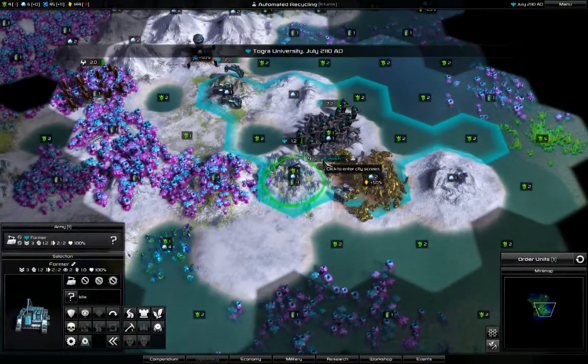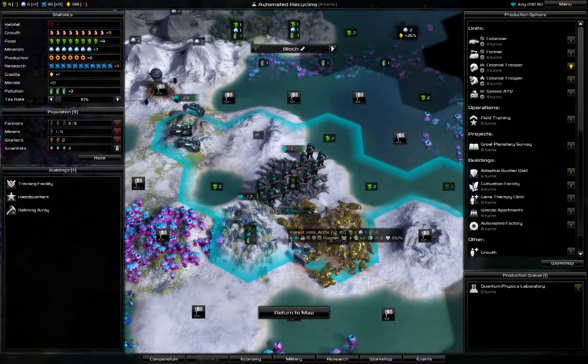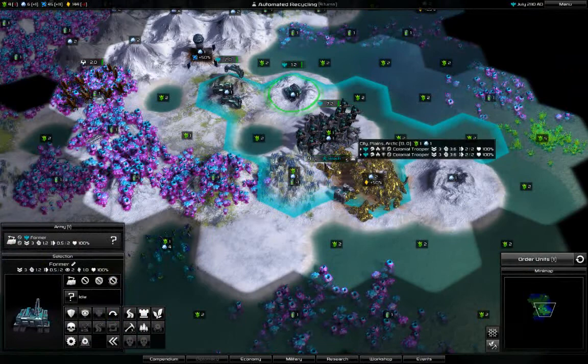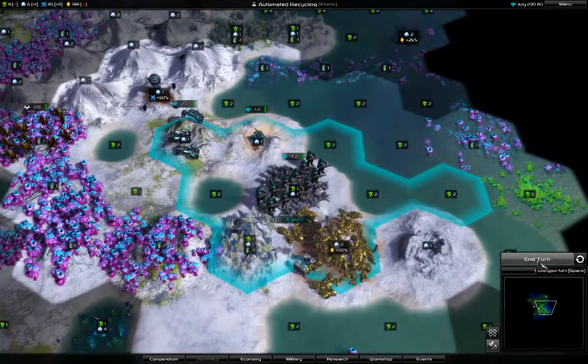One forest has grown, which means I can increase taxes a little bit, and I'll grow another forest. Even though it might look like I don't need the pollution processor anymore, I'll still get it — then I can get even more production, minerals, and stuff.